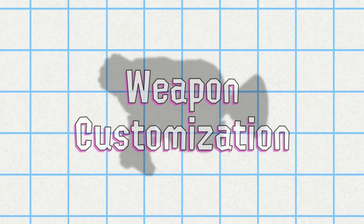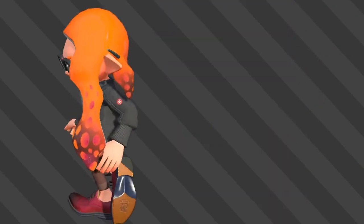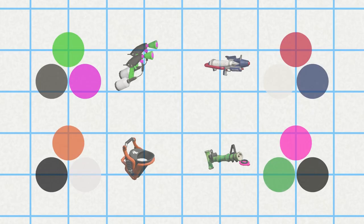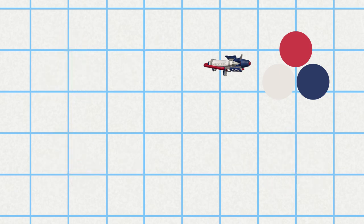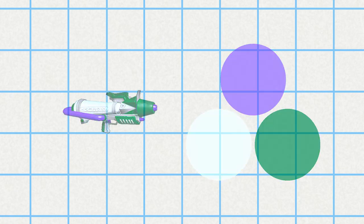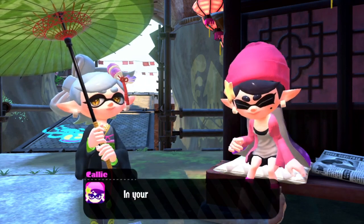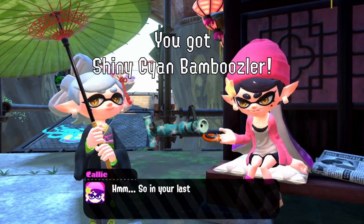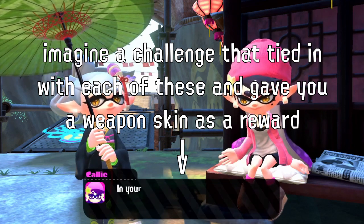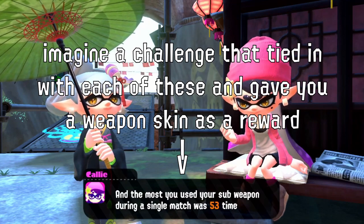One thing we want to see across every weapon is some kind of customizability. For a series that leans so hard into punk and rebellious concepts, there's a surprising lack of individuality when it comes to your weapon's appearance outside of hero kits. We're thinking one of two options: one, define a tricolor set for each weapon and let people customize it — for example, the Splattershot Pro has red, white, and blue, and people should be able to change these to whatever colors they want. Our second idea is to have weapon skins that people can buy with coins or earn from various challenges. Got Type 500? You can get a weapon skin. Got a certain amount of turf inked? You can get a weapon skin. It would fit perfectly with Splatoon's aesthetic and be a great way to set up a challenge or DLC system.